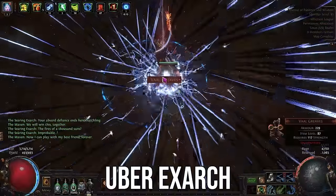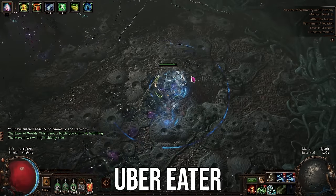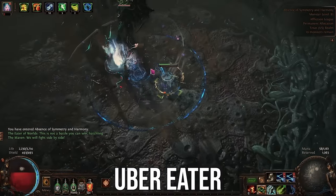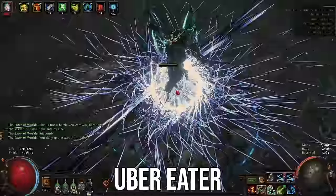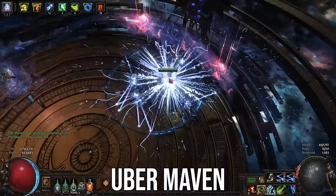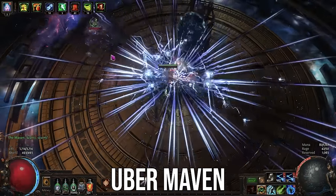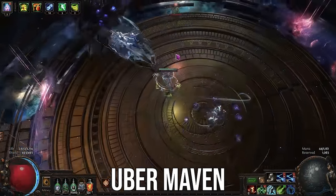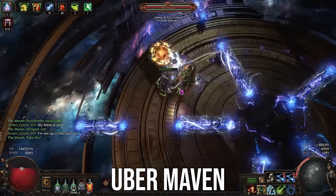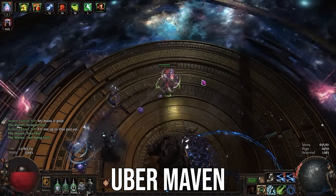As you can see from the footage in the background, it turns out Mageblood is a pretty strong item, and when you use high-end super powerful gear, you can make high-end super powerful characters. According to Path of Building, the build is doing well over a billion DPS, but I don't even know if I have enough time on most bosses to ramp up to that amount of damage because they just kind of fall over instantly most of the time when I get my damage out properly.